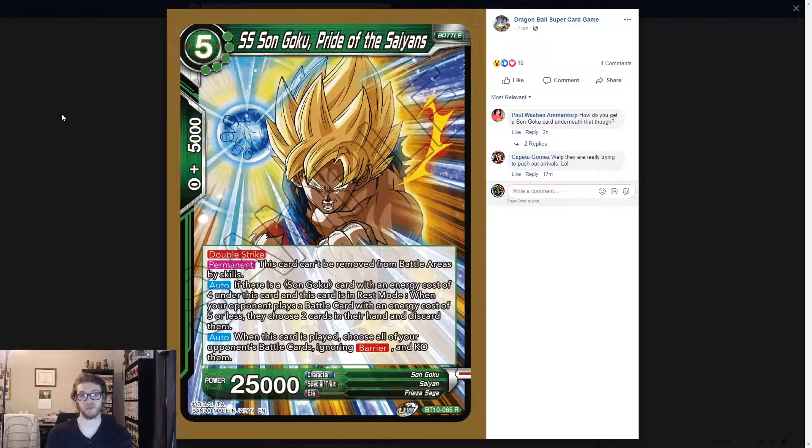That's really strong because it's not a once-per-turn. So if your opponent plays anything under five — whether it's a counter play, it doesn't matter what it is — it doesn't say on your opponent's turn or on yours, this card just has to be in rest mode. So you basically just swing with it and make them basically play stuff. When this card is played, however, choose all your opponent's battle cards, ignoring barrier, and KO them.